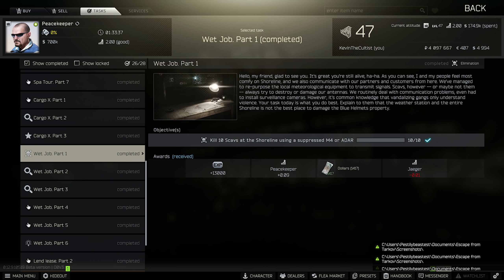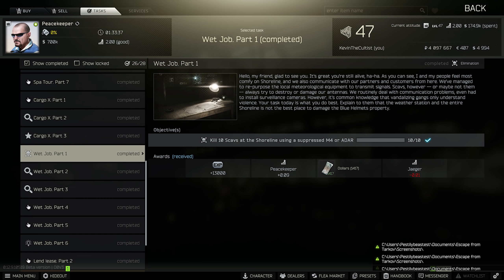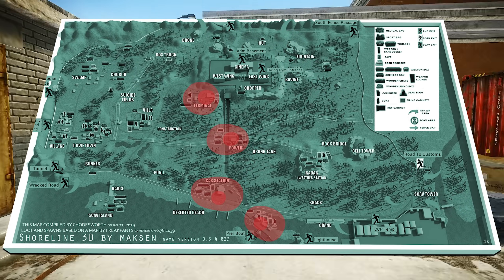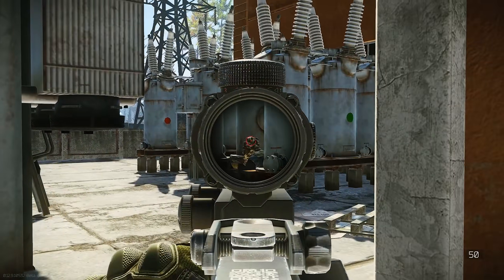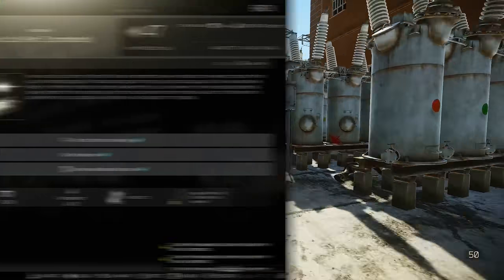Wet Job Part One: go into Shoreline and kill 10 scavs using a suppressed M4 or ADA. Using the same path as before — gas station, power station, bus depot — you'll probably need to do that once or twice and you should have the scavs required for this quest.